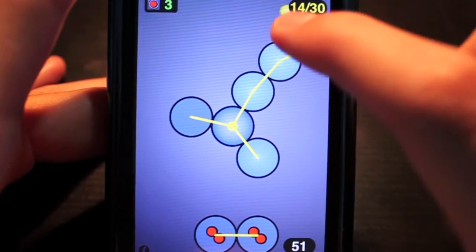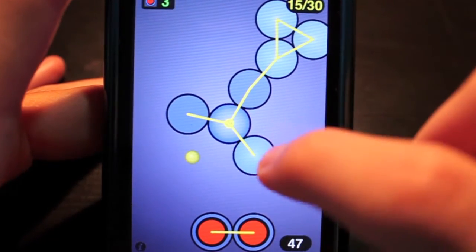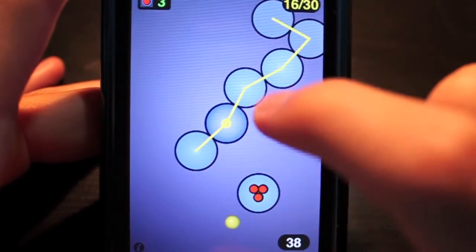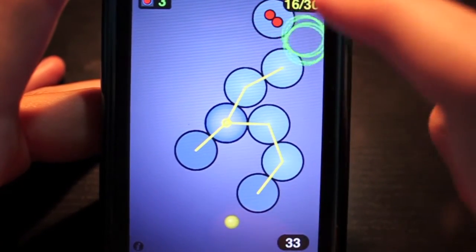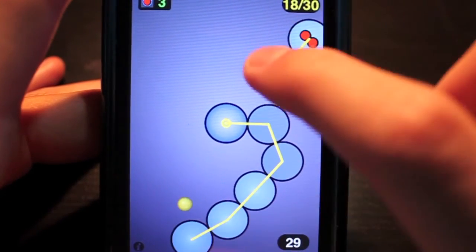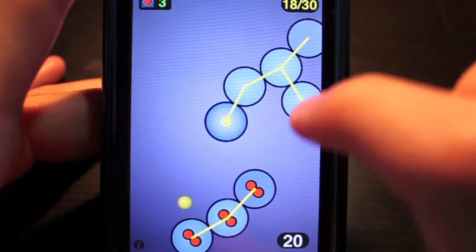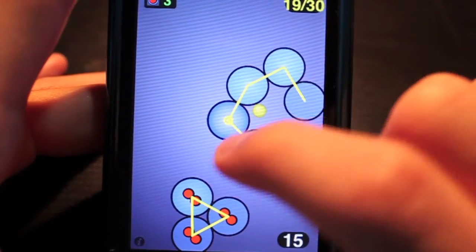Make sure you enter the giveaway! Thank you to the developer for sending out four promo codes — three for giveaway, one for my review. I'll be giving two away in this video, so just leave a comment with 'octopi dash' and your comment, and I'll pick winners on Tuesday. You can also try to win on my Twitter account — follow me at TheAppDude. I'll have a link in the description and will be giving away promo codes there as well.